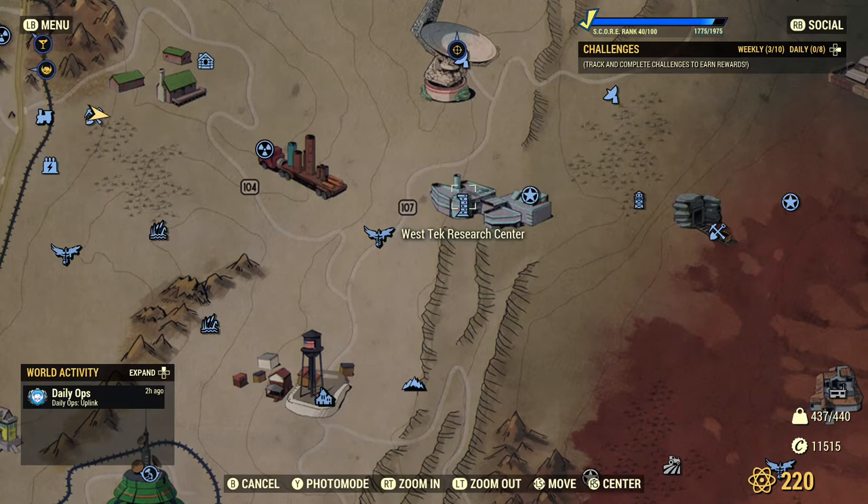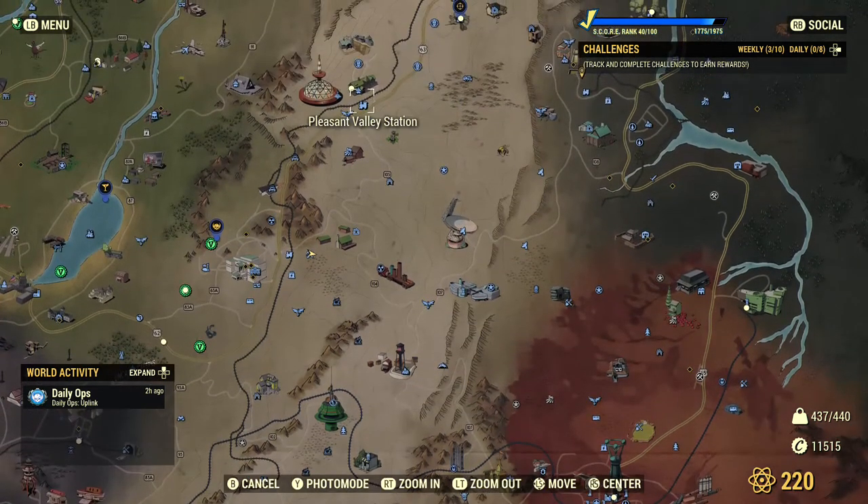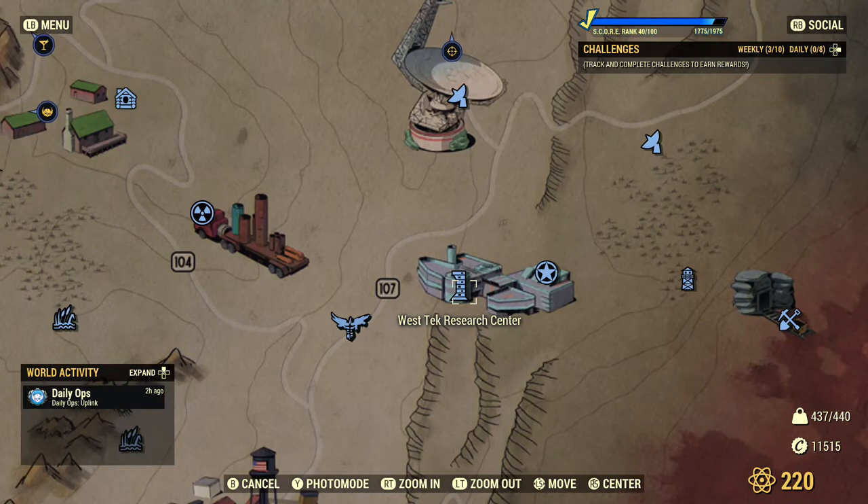For the last place I recommend the Westtek Research Center, but keep in mind this is a very hard place to farm. There are a lot of super mutants — it's actually really good for farming legendaries and XP, but it's very hard. The enemies are extremely high level, there are a lot of them, and there's a good chance you'll get legendaries plus a ton of XP. I personally only go there for legendaries; I don't really recommend it for farming steel because you'll be losing more than you'll be earning if steel is your only goal.